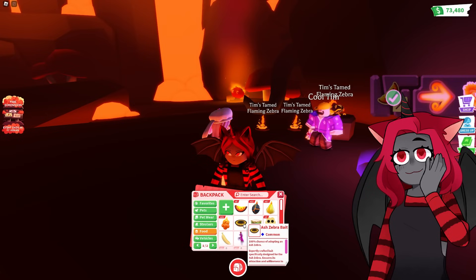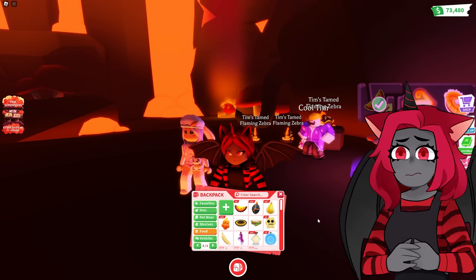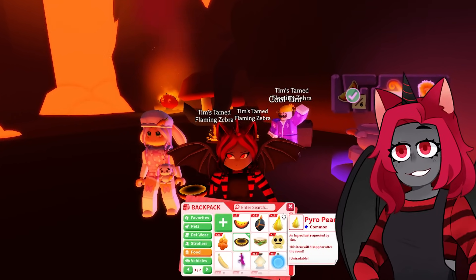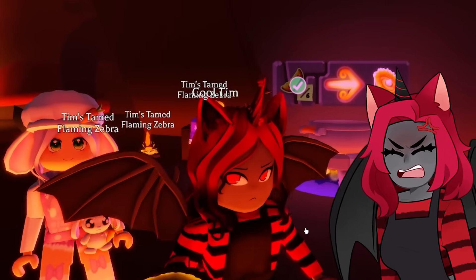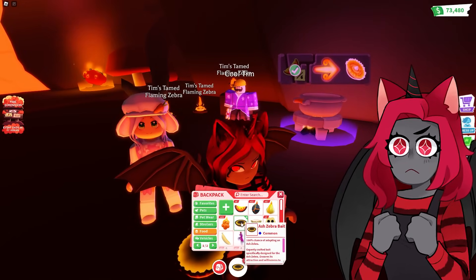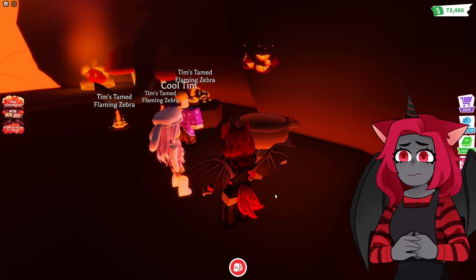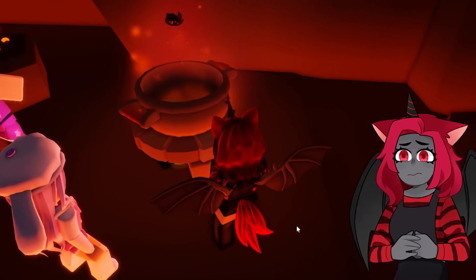When you put the bait in the little catcher — which will cost 750 bucks, or there's a fancier one, but the cheaper one costs 750 bucks — you place it in your home, place your bait down, and then you have to wait four hours to get this pet. You come back and you get your pet. With the Ash one you'll get an Ash Zebra, but with the one we're about to make you're gonna get a flaming zebra. We still have to wait to get that flaming zebra, but I put them in and they're cooking!